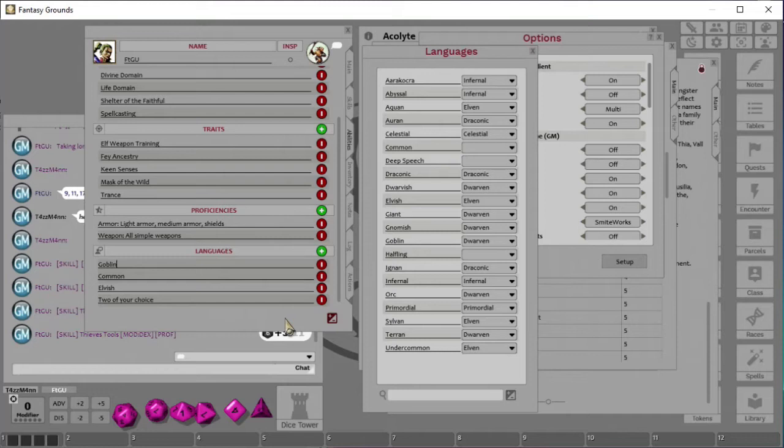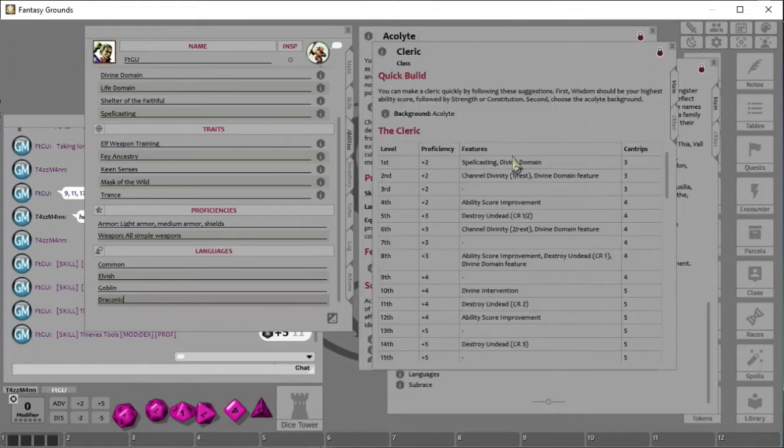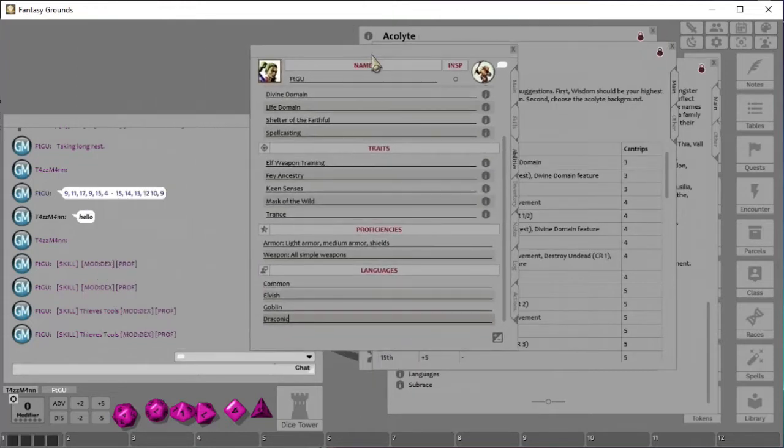Let's say we want to speak Goblin, because maybe growing up we came across lots of goblins. It's important you spell it exactly as it appears in the list, with the same capitalization. For our second language, let's do Draconic — D-R-A-C-O-N-I-C — that's the dragon language. We turn that off and now we have our languages. So we understand Common, Elvish, Goblin, and Draconic.